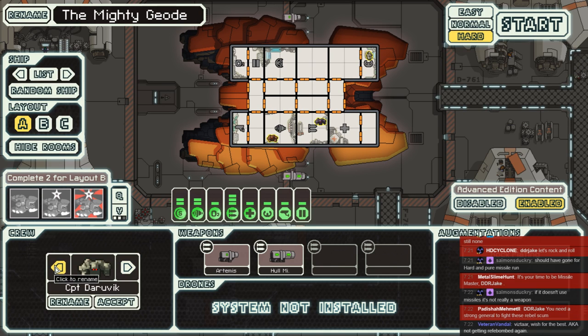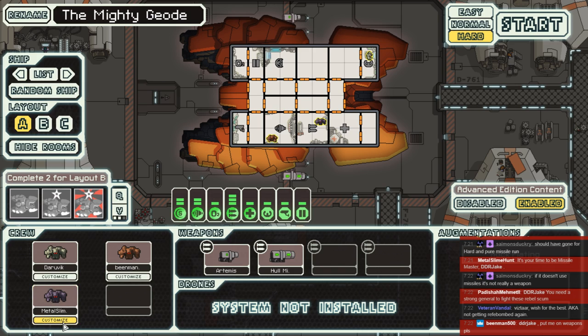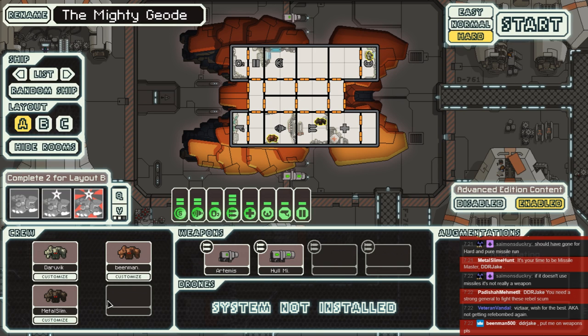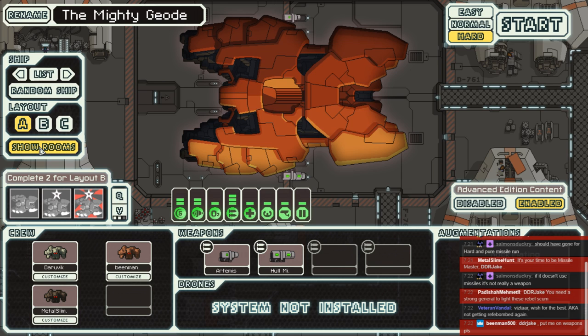Captain needs to be the brightest of all. Beanman brown is kind of good for you. I'll have you as a coal man — that looks great. Okay, mighty geode, let's go.